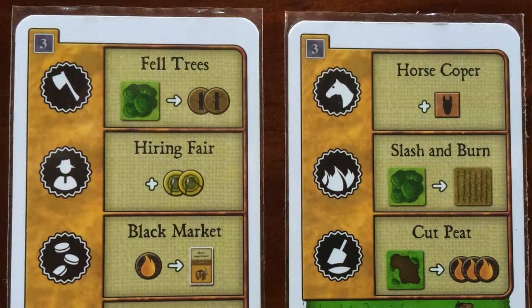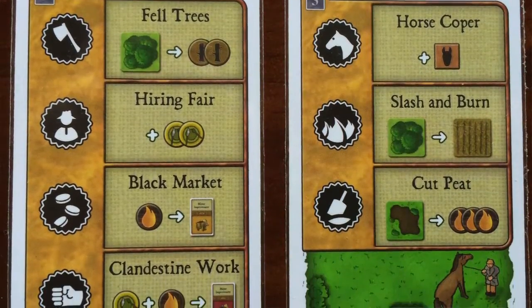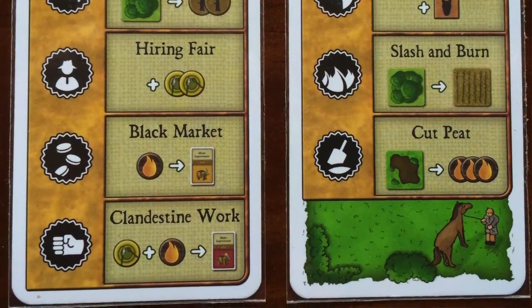You're going to have some extra special action cards, and depending on the number of players, there are different ones. These give you opportunities to clear out the forest, dig up peat bogs, as well as do extra things like build minor or major improvements, get some extra food, or get a horse — another addition in Farmers of the Moor. You take that action by taking the card off the board and putting it in front of you.